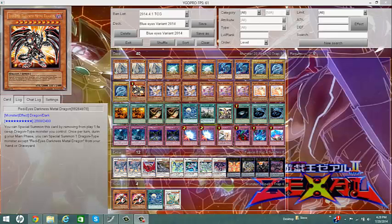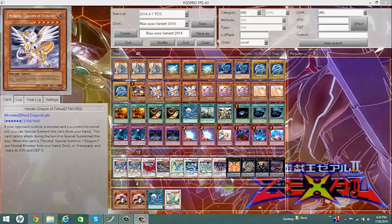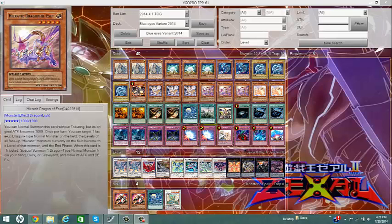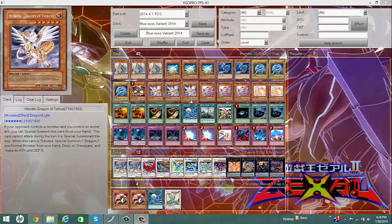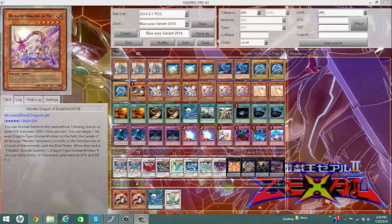I decided to add a little Hieratic engine to this deck — I added two Hieratics. Specifically I added Tefnuid and Eshet, because there's a really cool combo I like to go into. Special summon Tefnuid, then normal summon Eshet by tributing Tefnuid. That gave me a Blue-Eyes from the deck because Tefnuid was tributed. Then Eshet has its face-up effect by copying the level of a normal Dragon-type monster I control — essentially level 8, so I can go into Rank 8 plays.